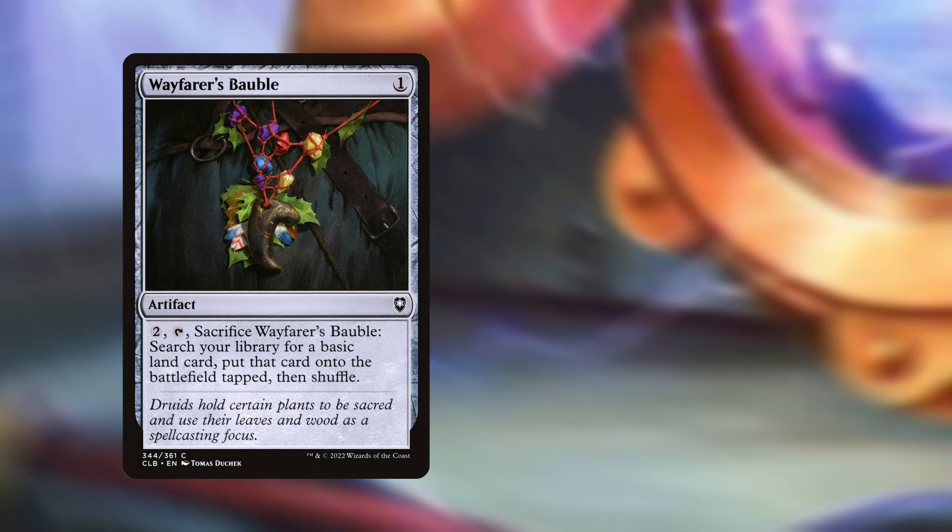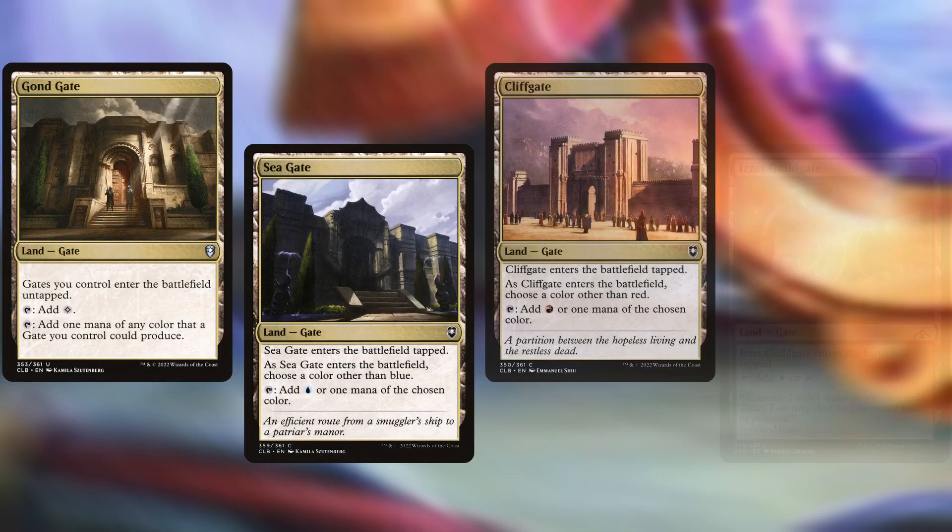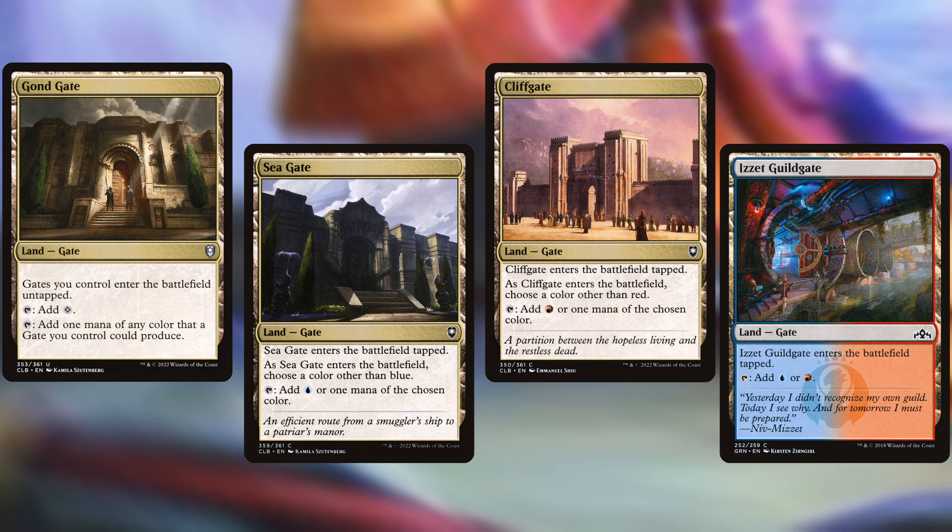Starting with our ramp — we have some land-based ramp with Wayfarer's Bauble to tutor a basic land onto the battlefield tapped, and Navigation Orb, which lets us tutor 2 basics and/or gate lands, reveal them, put one onto the battlefield tapped, and the other into our hand. We have a small package of gate lands including Gond Gate, Sea Gate, Cliff Gate, and Izzet Guildgate. I recommend searching for Gond Gate and at least one other gate: Gond Gate enters that turn, and on your next land drop you'll have 2 untapped dual lands.